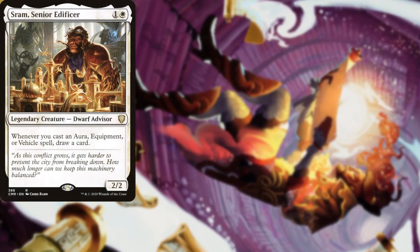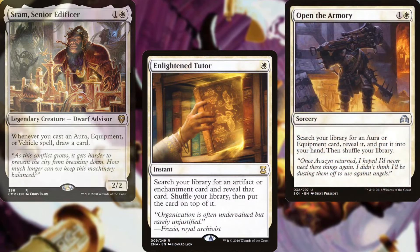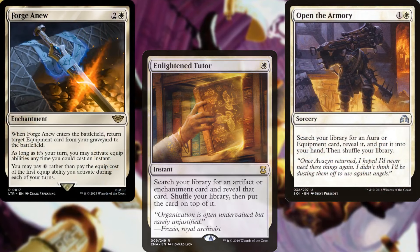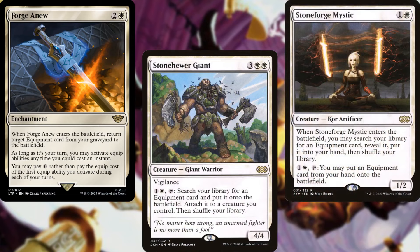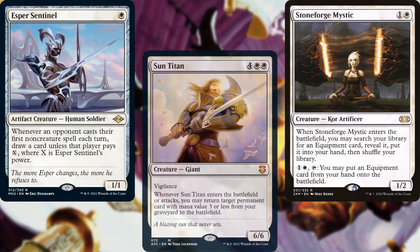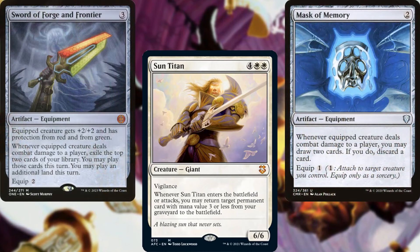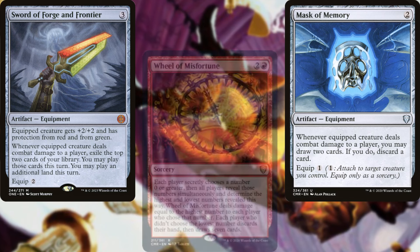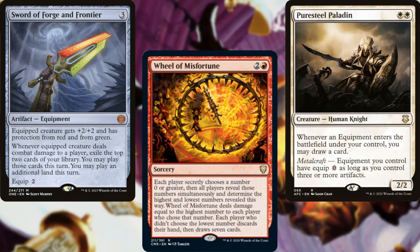For card advantage, we're running Sram, Senior Edificer; Enlightened Tutor; Open the Armory; Forge Anew; Stone Hewer Giant; Stoneforge Mystic; Esper Sentinel; Sun Titan; Mask of Memory; Sword of Forge and Frontier; Wheel of Misfortune; and Puresteel Paladin. Gotta dig for as many pieces of equipment as possible.